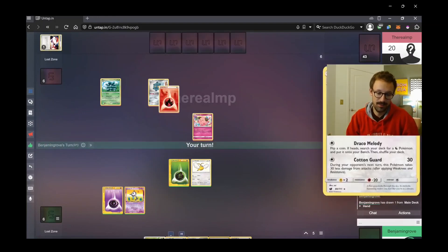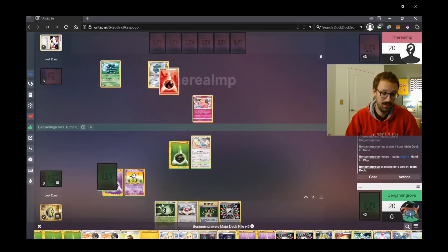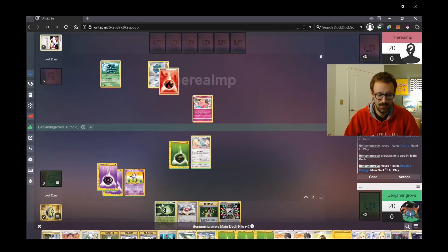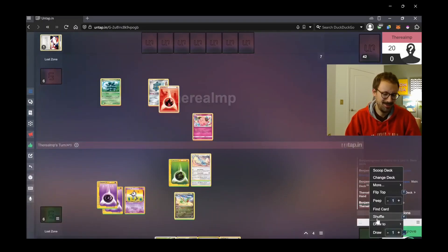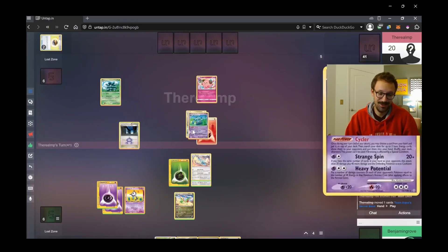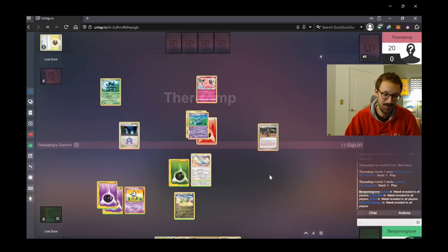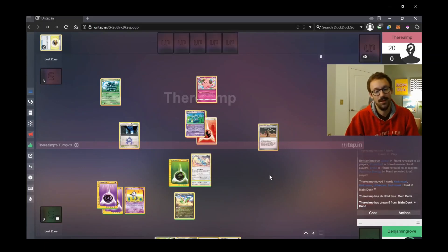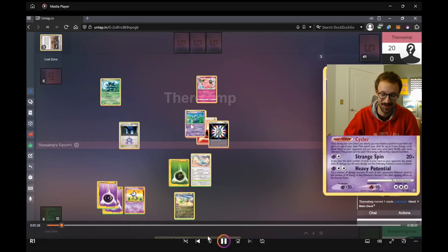My opponent pops off on his first turn with a Dual Ball getting a Pinecone and Bronzong, then using Cleffa's ability to draw six new cards. On my turn I use Unknown Y to pull out some more energy, and then I go right for the Draco Melody without attaching the rainbow energy first — that's probably a misplay. On his response turn he gets Cycler Bronzong into play plus Team Aqua's Secret Base, then a Looker's Investigation to refresh his hand — and on the other side of the Looker's he finds DRE.